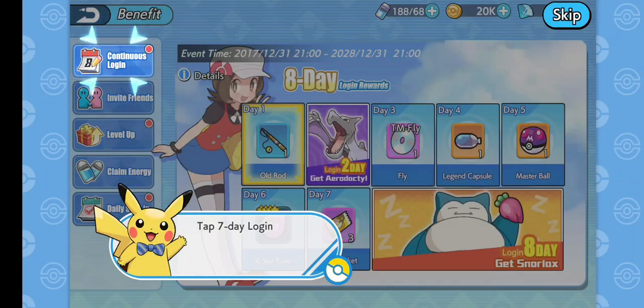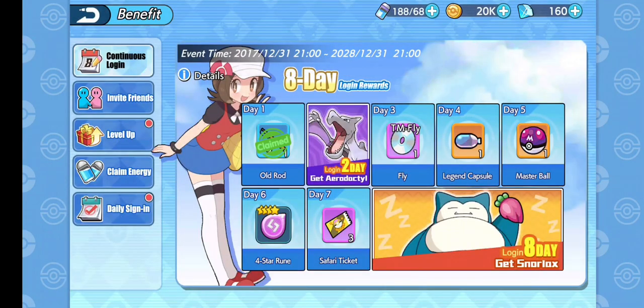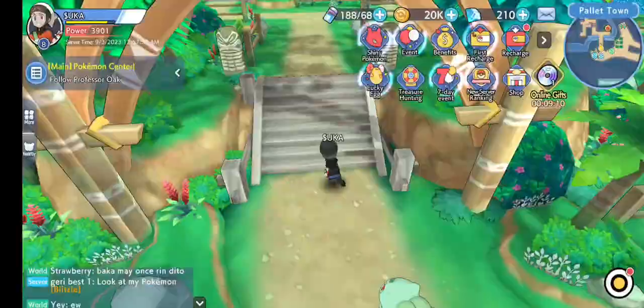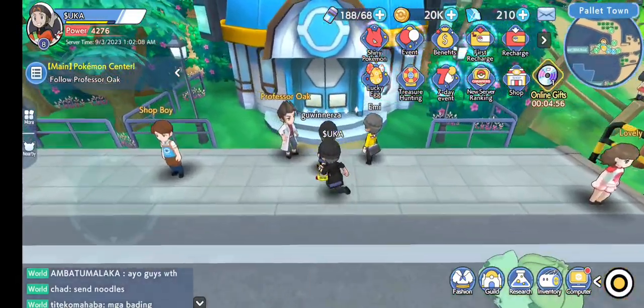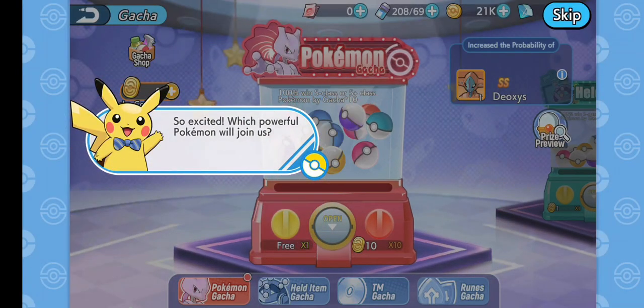I get an Aerodactyl if I play tomorrow — day one. I ran around like a headless chicken forever. You're seeing a hundred times speed right now. There's some loot. There you are, Mr. Oak.